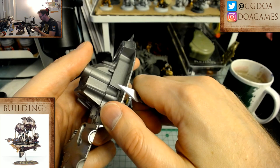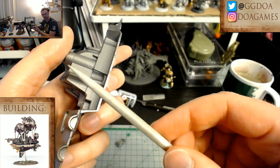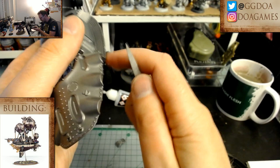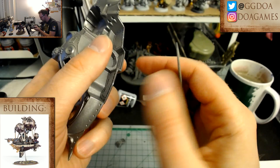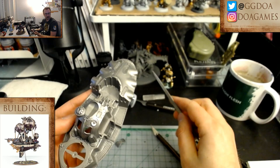I'm just trying to shave down the nubs a little bit here. I'll take this file — it's a very mild file. I don't mind if I get some of the paint because I can always touch it up later. We want everything to fit together nice and flush. That looks okay — good enough.